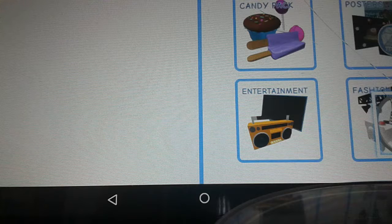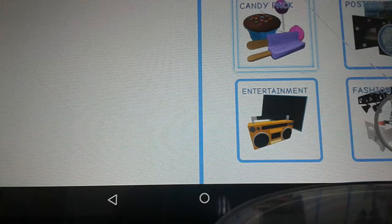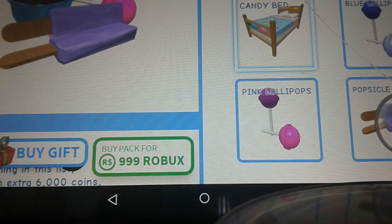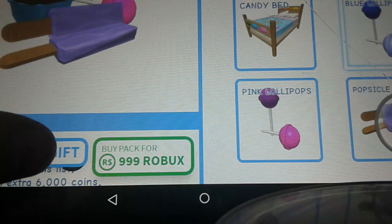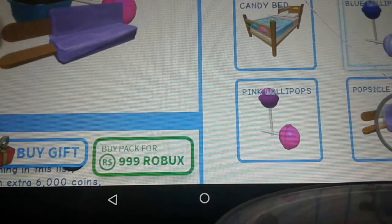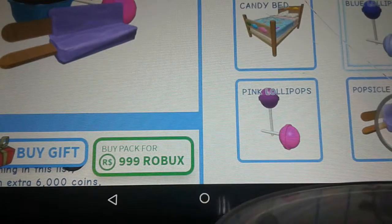Let's see. Furniture. Ooh, let's try Candy Pack. Ugh, it's not working. Okay, so what you want to do is find the item you want to buy for him, and then you click Buy Gift, as you gift it for him, and it's not really working right now. Ugh. I'm lagging, I think.